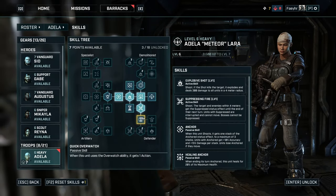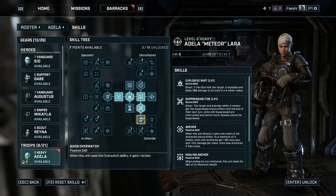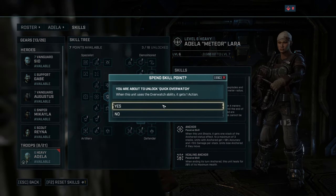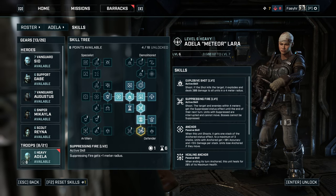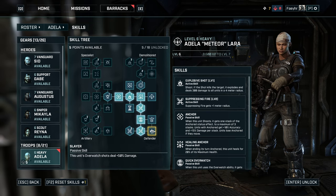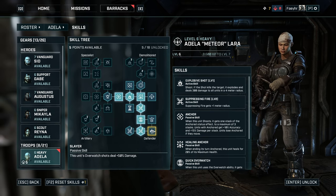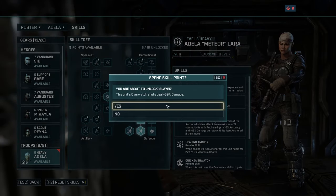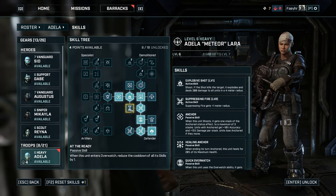Next, learn Quick Overwatch. When you use the overwatch ability, you get 1 action point that you can use on your next turn. Next, learn Suppressing Fire Level 2, which improves your skill to have a wider AOE — now it will affect the target and enemies within 5 meters. Next, learn Slayer. This is a passive ability that increases your Overwatch damage by 50%. This is a massive damage bonus and the reason why you should always have your defender on Overwatch.